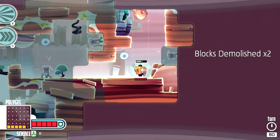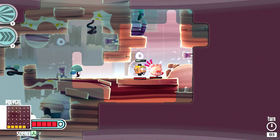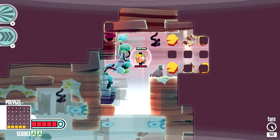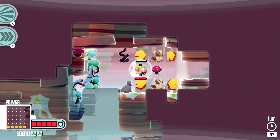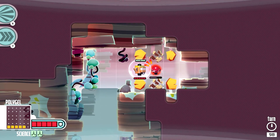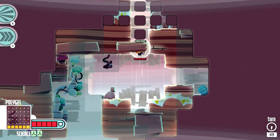Now these guys over here are chargers, so we wanna make sure we try to take them out before they take us out, because they'll charge across the whole world they need to in order to get us. This guy is a very interesting one — he is the bomb dude. If I hit him like that, look, there's a real-time timer that I gotta get out of there — it does not matter how many or how few times I move.